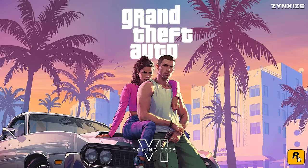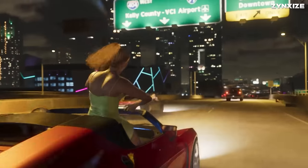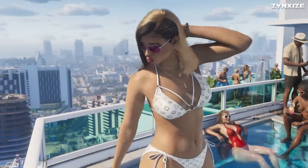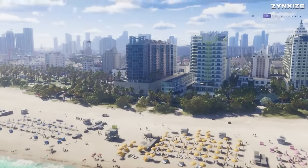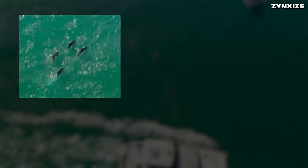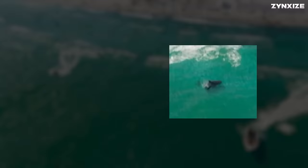If you look closely at the key art, Lucia can be seen wearing an electronic tag on her ankle. This suggests that a significant portion of GTA 6's narrative might take place after she's been released on probation. The aerial view of the ocean not only displays impressive water effects, but also features diverse marine life. On the left, four dolphins gracefully breach the surface, while on the right, a lurking shark is visible beneath the waves.